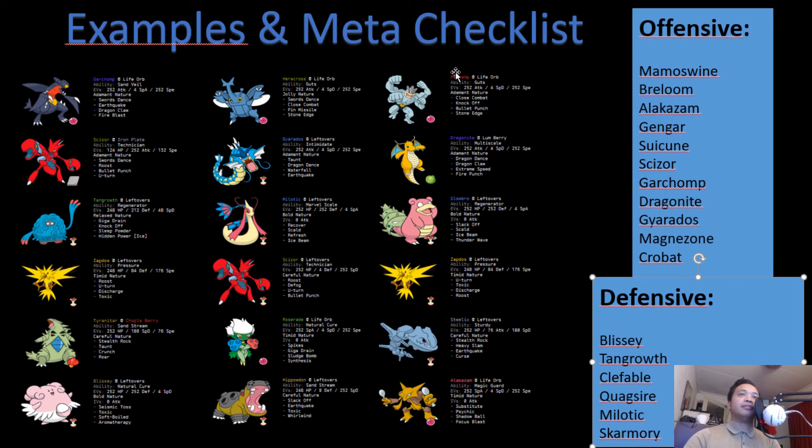Machamp can live a Choice Specs Thunderbolt from full health and knock out Magnezone with Close Combat. Crobat gets completely walled by Zapdos, and Steelix can also deal with Crobat. Slowbro can fire off Scalds, and Dragonite after two Dragon Dances can knock it out with Dragon Claw.